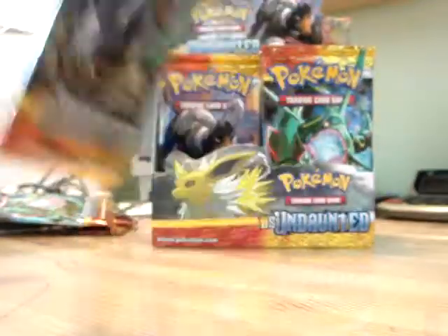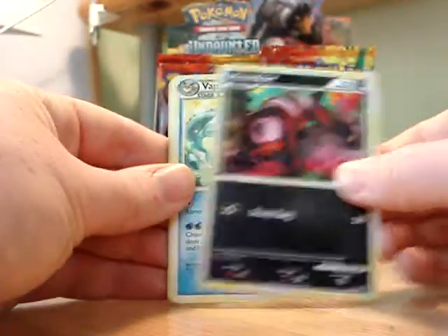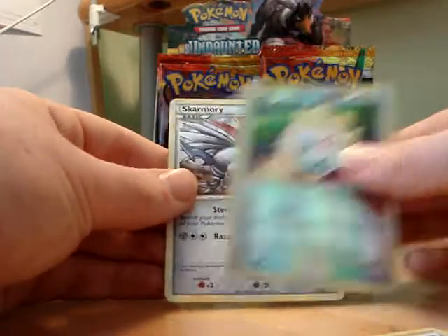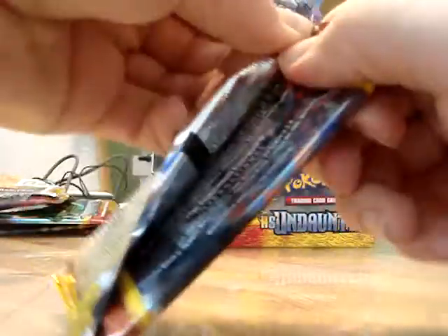Skamori pack. Flower Shop Lady, Team Rocket's Trickery, Reverse Holo Togepi, and a Skamori Rare. Okay, just one holo so far, although I guess the Prime makes up for it. Let's have a Legend though. The last video I said there are only two Legend cards in an Unleashed pack — I was wrong. There are three. I know that now. I think there are only two in this one though, but again I'm totally wrong.